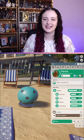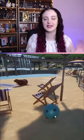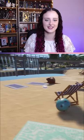Secret codes in Planet Zoo. If you rename an animal Dave Bamba, you will be able to control the enrichment items inside the habitat.